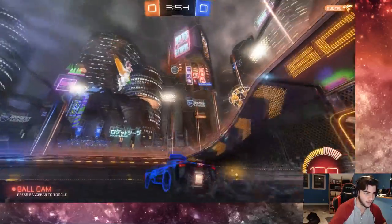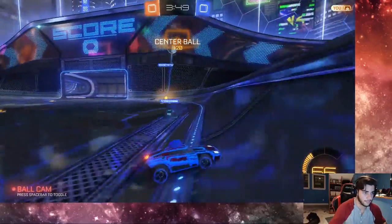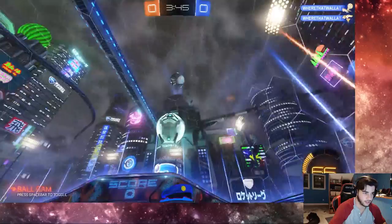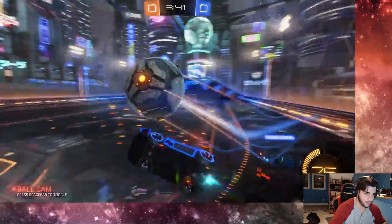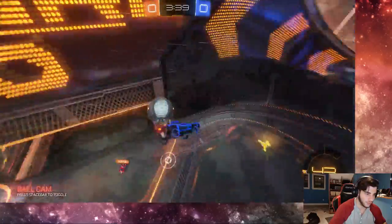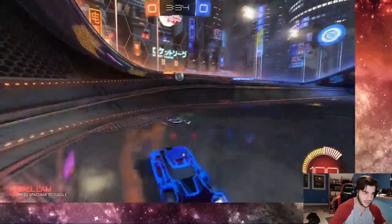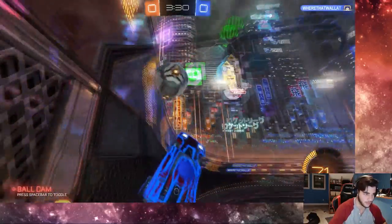It does have a couple of weird bounces, but it is just the slopes — it's a different feel from the map, having the sides on it. One thing I never knew is — is Neo Tokyo wider than a normal map? Or is it the same width, just has the big slopes on the side? I think it's wider, but I'm not too sure. If someone could tell me that, it'd be great.